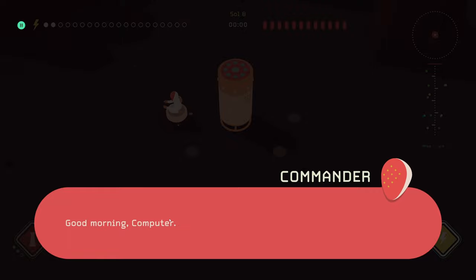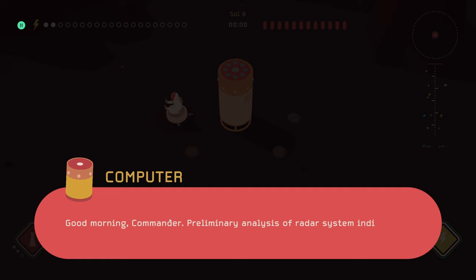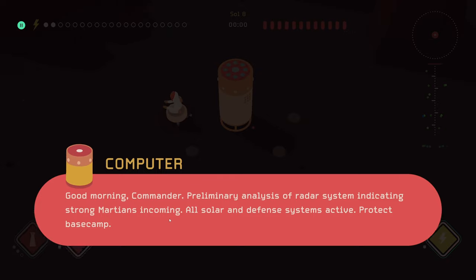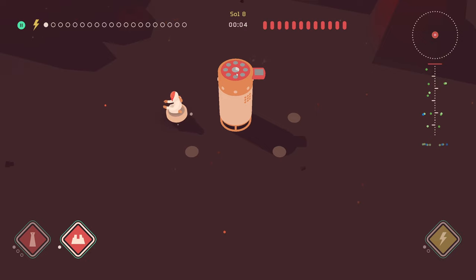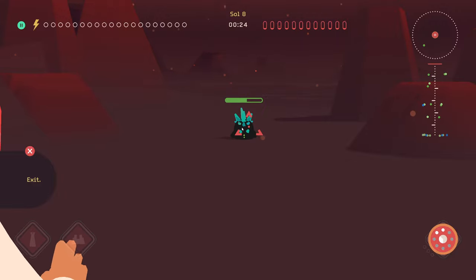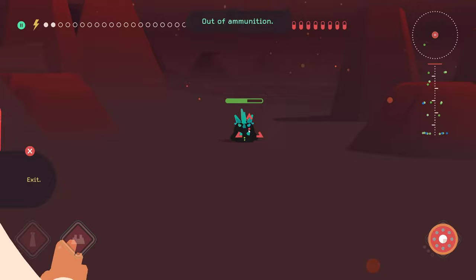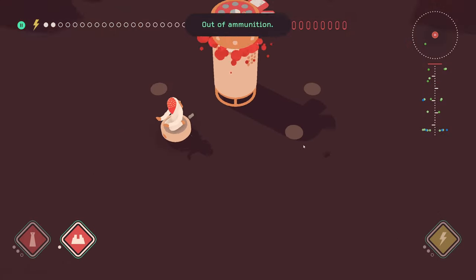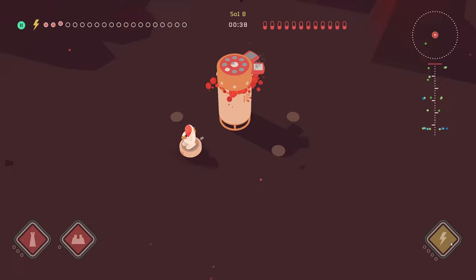Let's do one more level and then we'll wrap things up for today — things are starting to heat up, which is good. It's starting to become actually challenging. Good morning, computer. Good morning, commander — preliminary radar indicating strong martians incoming, all solar and defense systems active, protect base camp. Once again I start off by jacking in the solar power. I'm not sure which ones are the strong guys — I'm guessing those bright green ones are the strong guys.